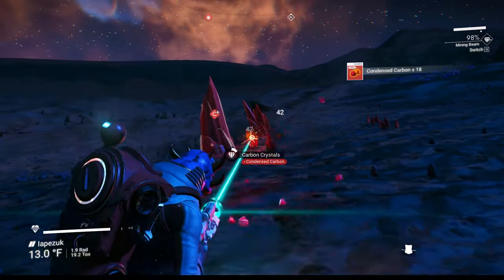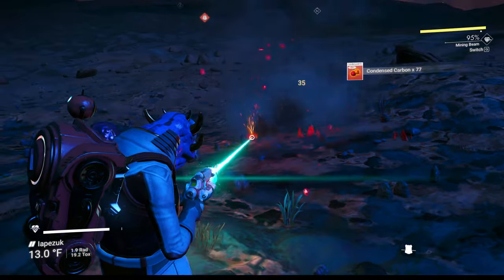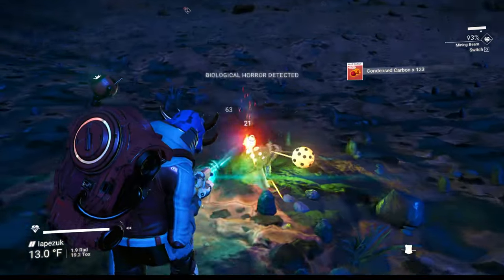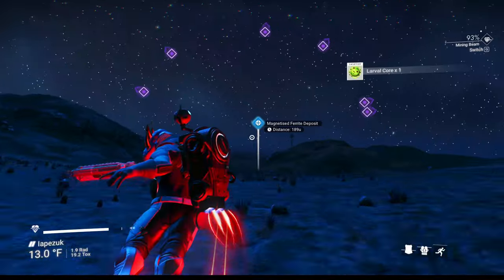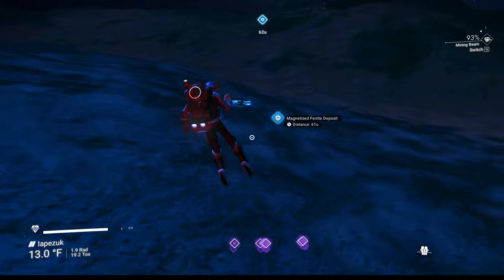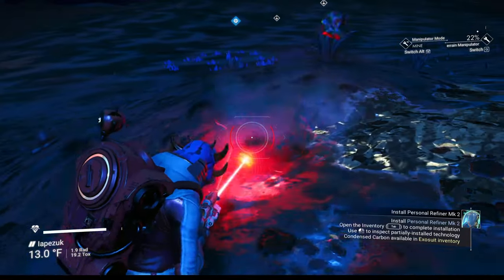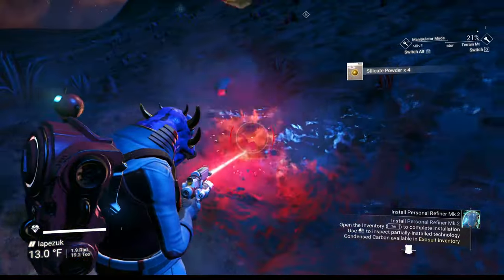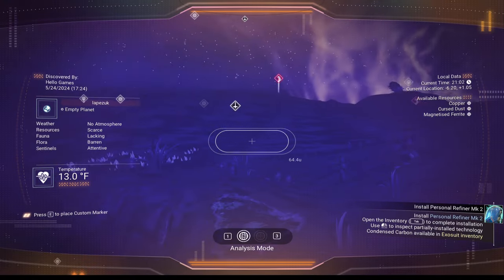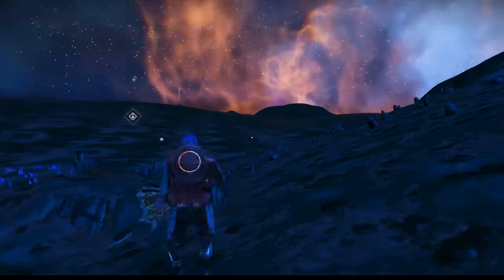Looks like there's another egg here too — try not to shoot it before you get all the condensed carbon. Nice, this is a really good deposit. Got the egg, and we're on our way — four eggs total. I think one more would put us in good shape. Switching over to the terrain manipulator at smallest setting, but this deposit isn't very good. Let's look for another one and check where our ship is relative to us.